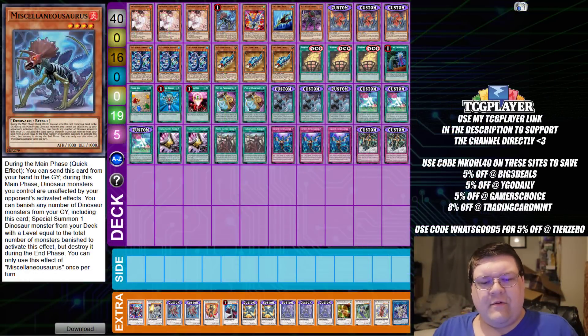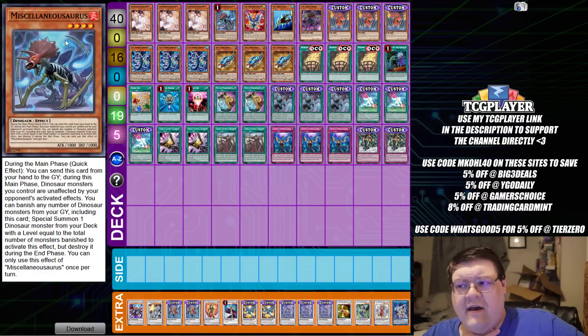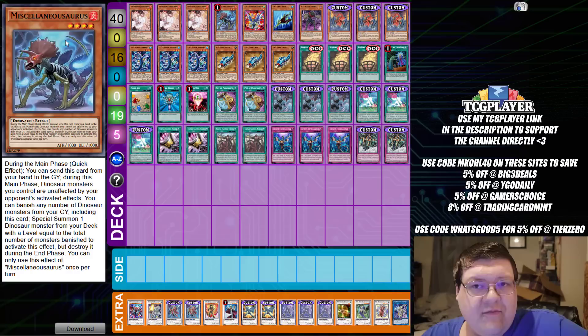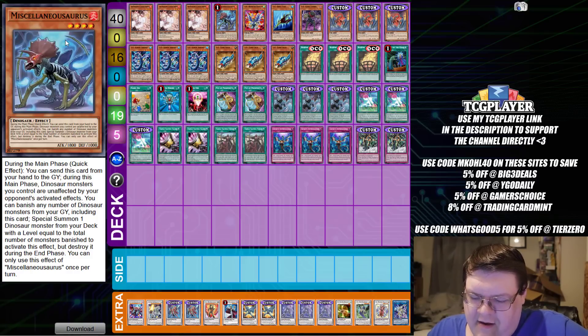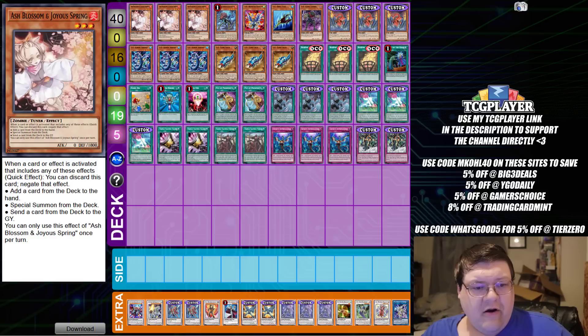So this is going to be the list we're using to display and showcase everything you saw we were capable of doing. There are a lot of things you can modify here — we were trying to make this as competitively viable as possible. You want to make sure the deck can play through as much of the meta as possible. So we are playing triple copies of Ash Blossom — standard hand trap, very important.